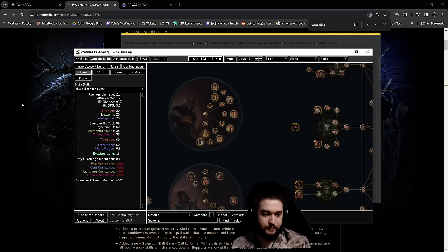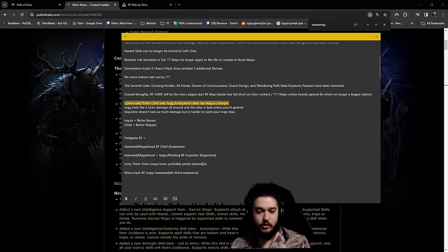Juggernaut - I used to play Juggernaut a lot. With the changes to Righteous Fire, it feels like I cannot get enough damage to clear quickly on Juggernaut, and if I cannot clear maps quickly on Righteous Fire I don't really want to play it - that's the primary reason for me. If it takes too long to kill bosses and I can't clear fast, I would rather pick a different build. Inquisitor doesn't lack as much damage but it's harder to scale your map clear.